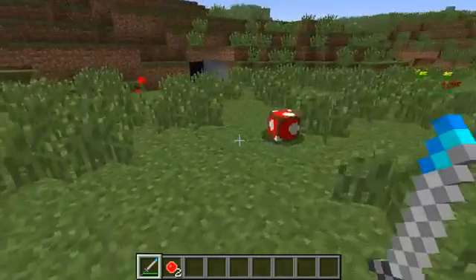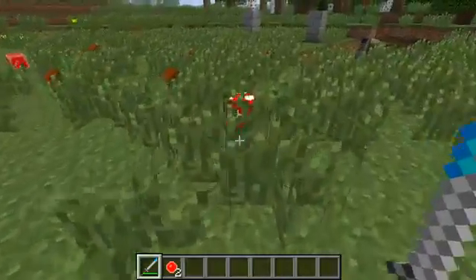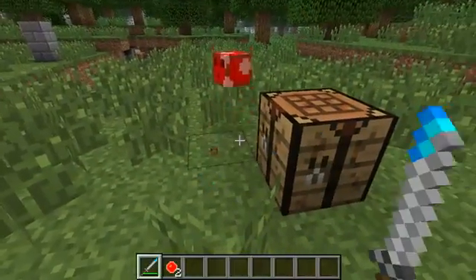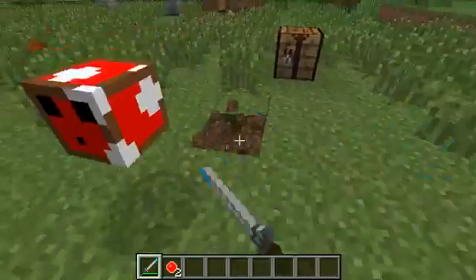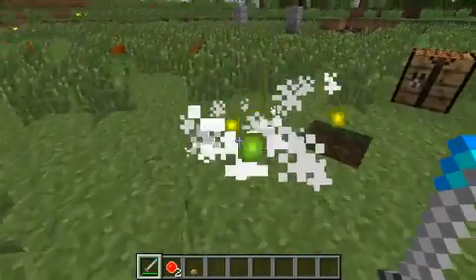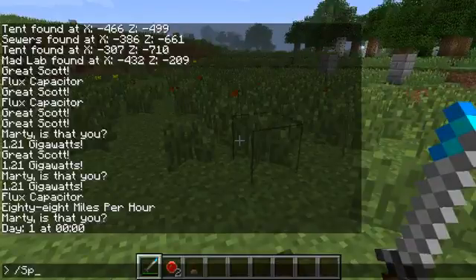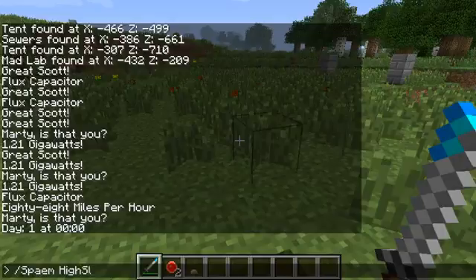This is the moo slime, only found in the mushroom biome. I've wanted to add one in for that, and as you'd expect it drops mushrooms among other items.